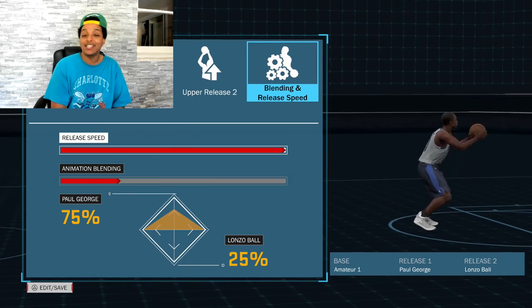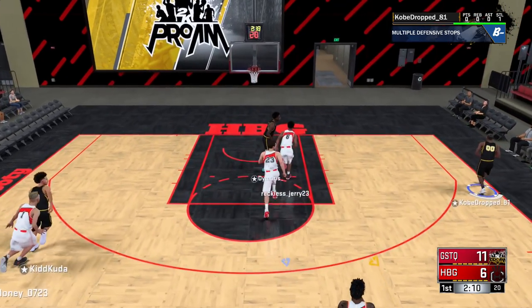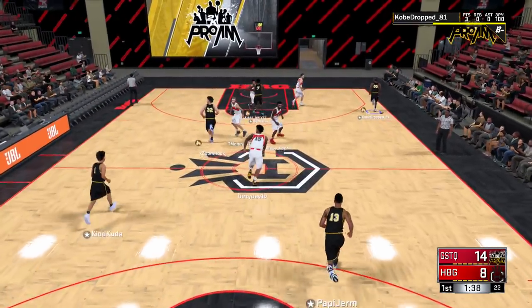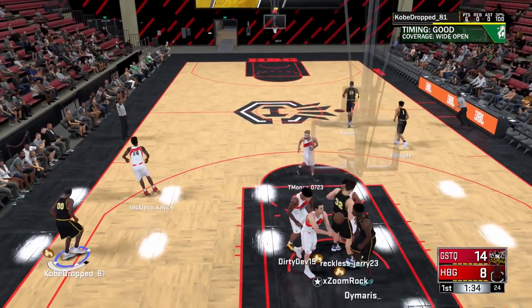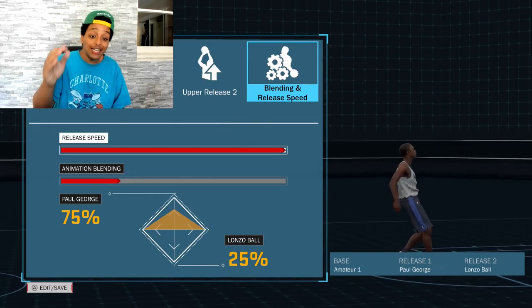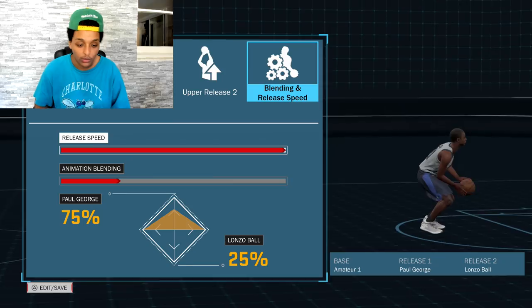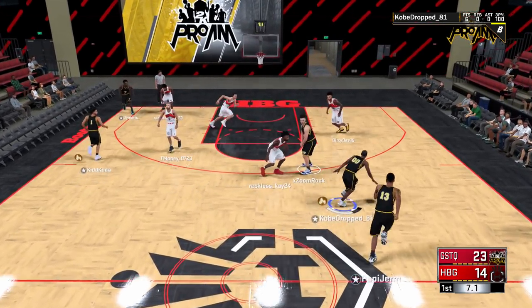Amateur one base, Paul George release one, Lonzo release two. This jump shot is unlike anything I've ever tried in any 2K ever, because Paul George was previously an atrocious release. But this year I had to try it again — they switched up a lot when it came to jump shots. The release speed is quick, so if you're 6'4 and under, keep that in mind. This release only works on the Pro-Am. You can try it on Park, but there's going to be no cue.